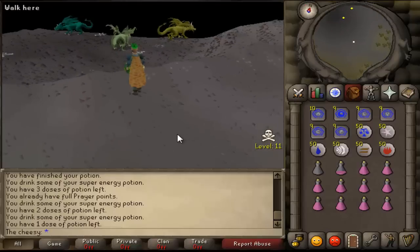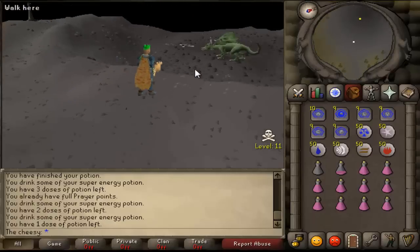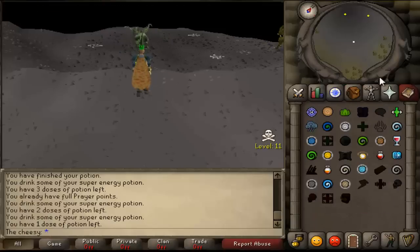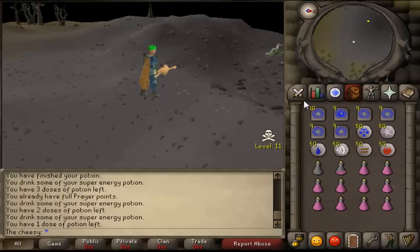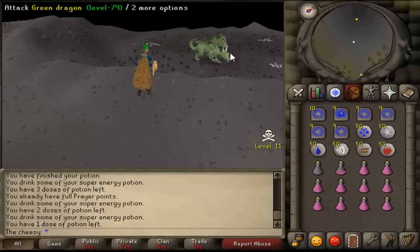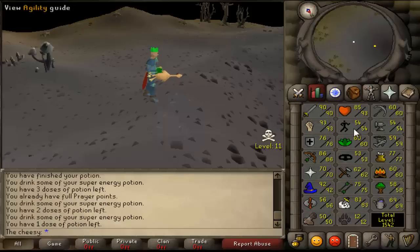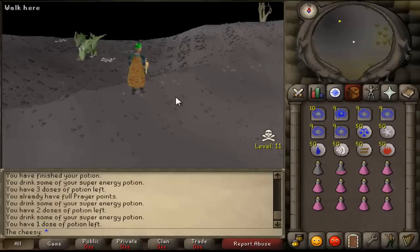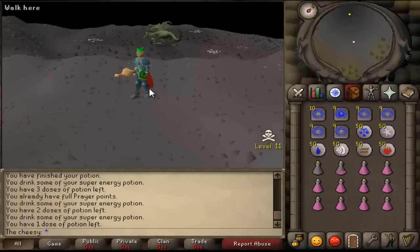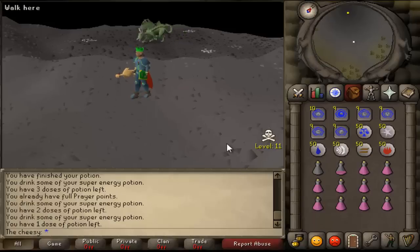At this point I'm assuming you're at least level 90. This spot is around level 11 wilderness — you can walk here from Edgeville or teleport with the glory. There's another method that requires 84 magic: using ancients to teleport to the Graveyard of Shadows and walk north to the green dragons. You can always substitute green dragons for blue dragons, but I would not suggest blue dragons unless you have 70 agility for the Taverley Dungeon shortcut. Another option is red dragons in Brimhaven Dungeon, but green dragons are still better.